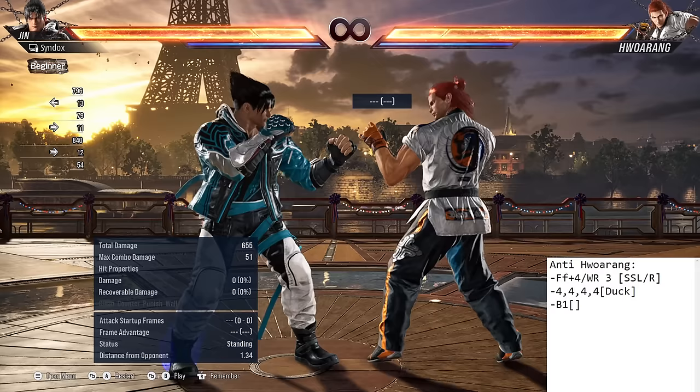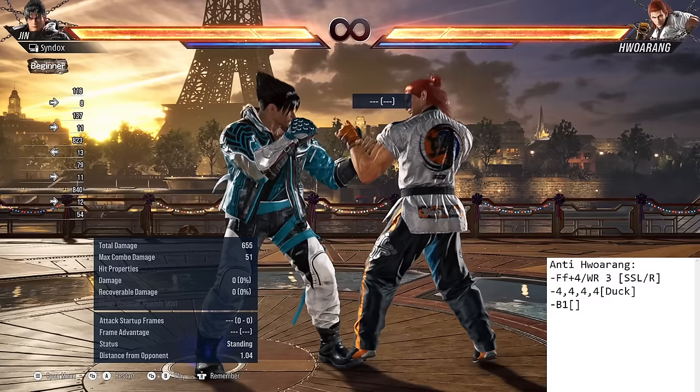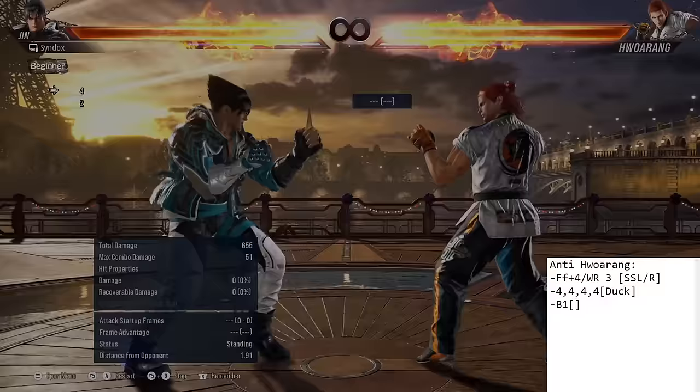Another move they might use up close is back 1, and this move steals turns. His 1-2 is minus 3 on block, so if you try to jab him, he hits you with back 1 — he sidesteps to the right and hits you with a mid. To deal with this move, just don't mash. It's minus 14, so if you don't mash, you block it and you get your punish. It's as easy as that.